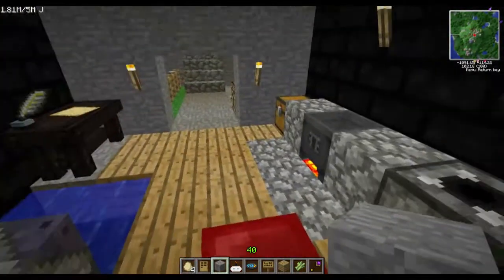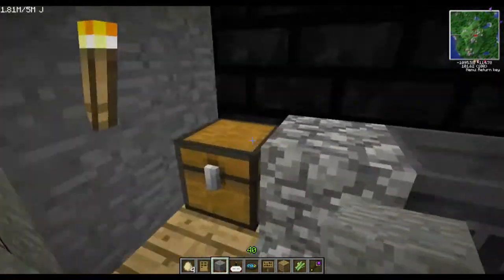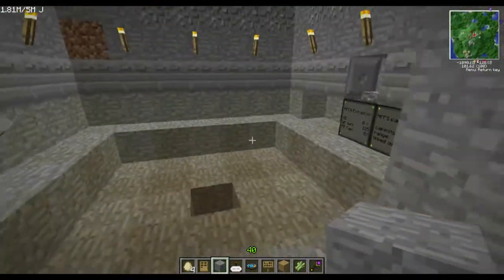Here's the soul forge from the old version of soul shards, to create the soul shards from diamonds — ten soul essence and a diamond, that sounds right. Crucible. Thaumcraft stuff for my Thaumcraft research. Very cool. My cactus farm.